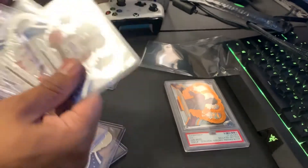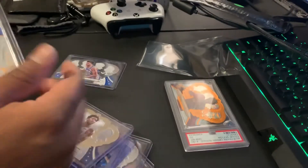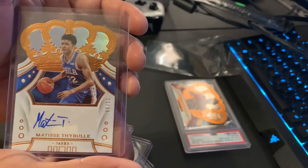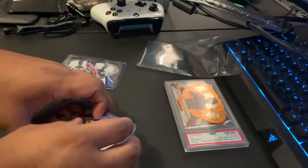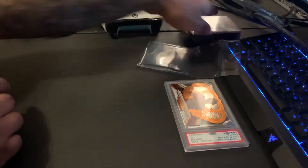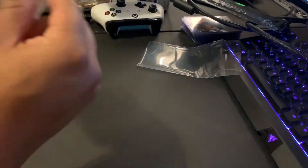Joel Embiid, I'm sorry. And then I did wind up picking this Matisse Thybulle out of 99. Yeah man, this Colin Sexton cracked ice is super sweet — what a beautiful card. Gem mint 10, that's awesome.